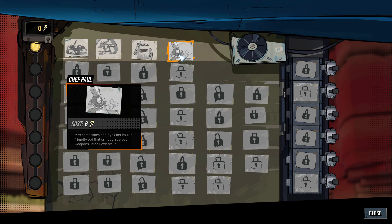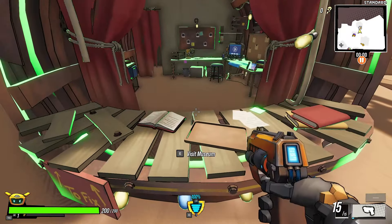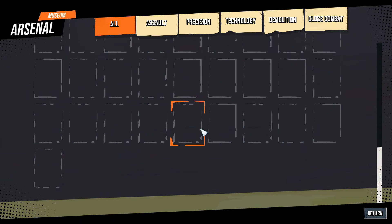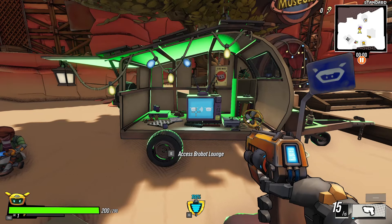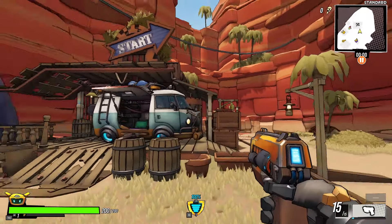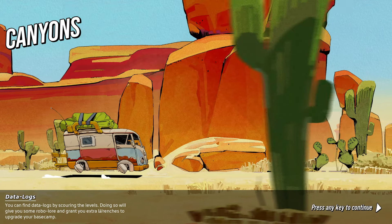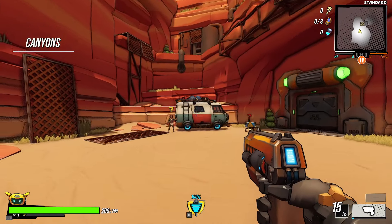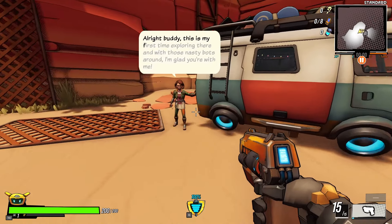You start a run with a choice between four weapons — those are like our permanent upgrades for each run. Sometimes deploys Chef Paul, a friendly bot that can upgrade your weapons using power cells. There's a museum and an arsenal — there's a lot, we'll leave that for now. The robot lounge — oh, this is multiplayer! You can find data logs by scouring the levels, giving you robo lore and extra wrenches to upgrade your base camp.